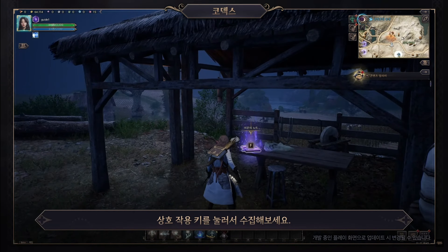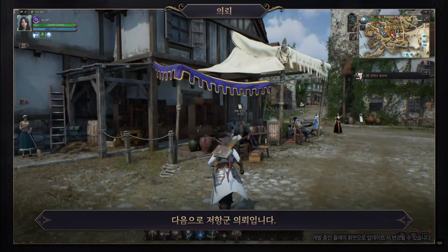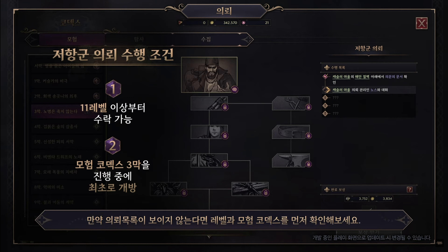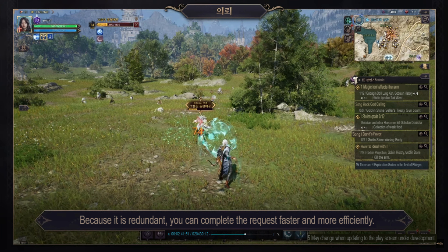There is also a Bro Codex that offers helpful rewards for growth if completed. The exploration codex, akin to a hunting ground, can be accessed by opening a dungeon. It allows problem solving in specific areas for rewards. Completing all exploration codexes in an area grants a final reward. The Shire collecting codex, not part of the content notification, involves finding documents for cosmetic coins.